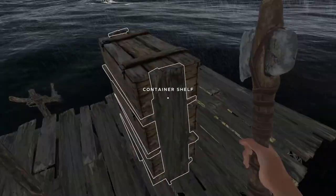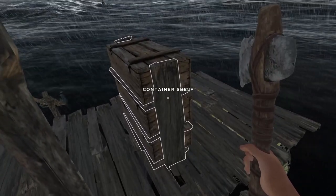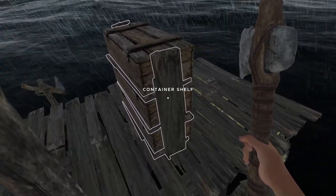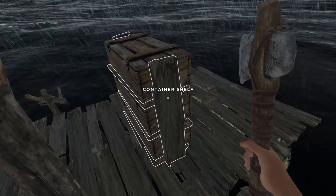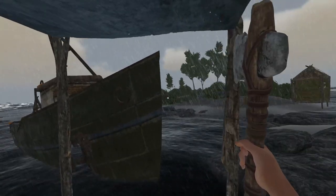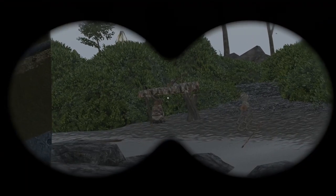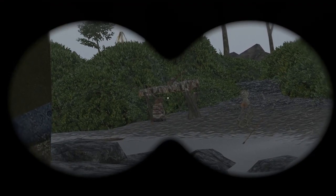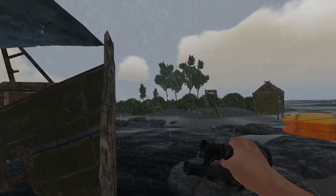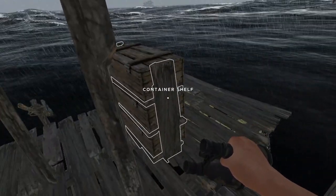Getting back to these containers — these container shelves are only three planks. When you get to a point where you're looking to go out and explore and take containers with you, you're probably going to have a plank station in place. There's one on the island over there — our little planking station which helps you create planks from palm trees. That is how you create those container shelves.